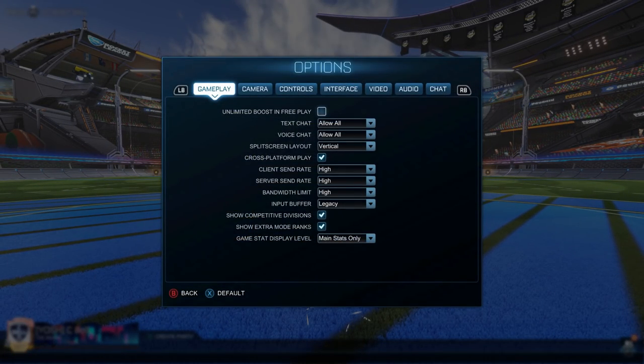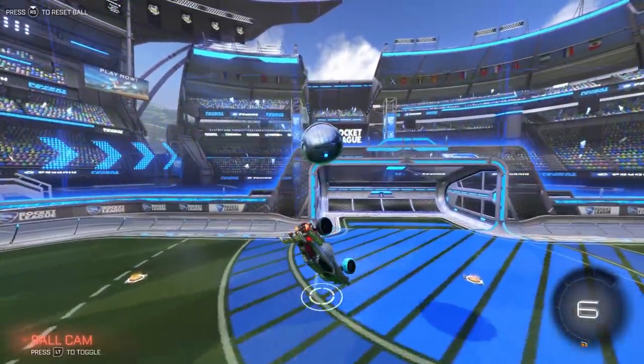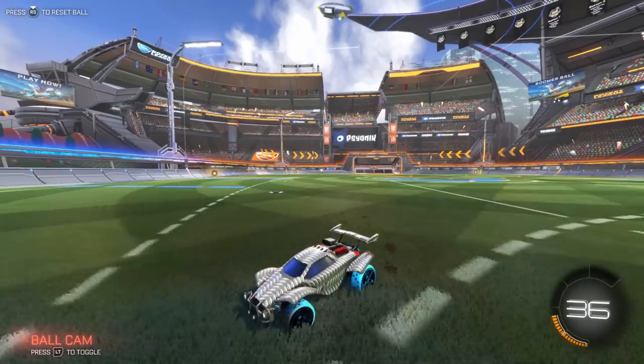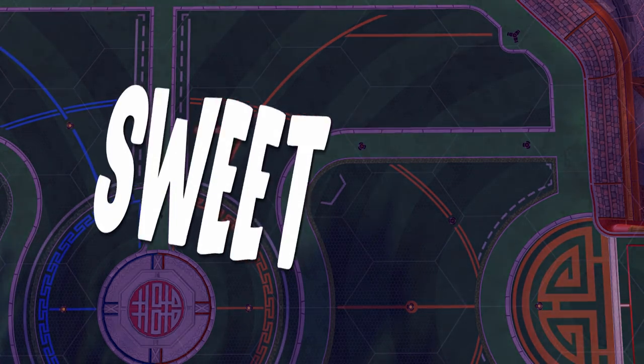Go into free play, turn off unlimited boosts, and hit the ball back and forth while collecting small pads. Only collect the big pads when it makes sense to. An extra tip is using the grid lines on each of the maps. These aren't just for design — they literally guide you to the boost pads. With ball cam on, these grid lines help immensely on collecting those sweet dimes.